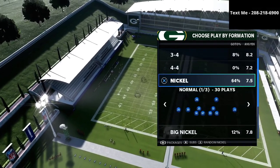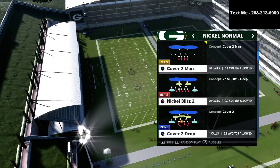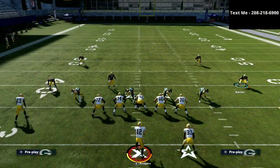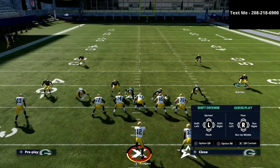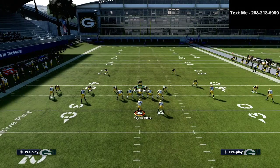I want to break down this defense out of the nickel normal formation. The play we're going to go over is Bickle Blitz 2. The setup is super simple — all you're going to do is pinch your defense. As you see right here, it's going to create all of these different unique angles and trajectories, and you're just going to user this guy right here. It's probably the easiest blitz in the world to set up.